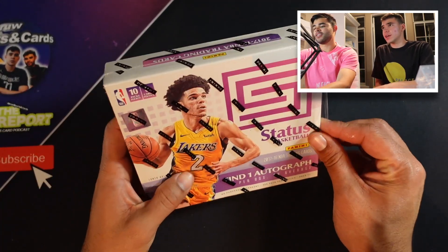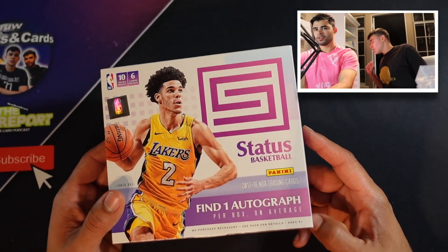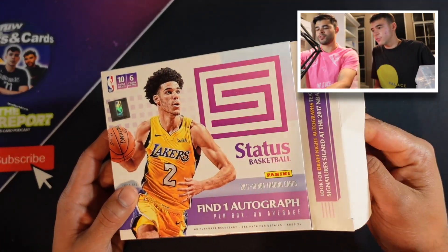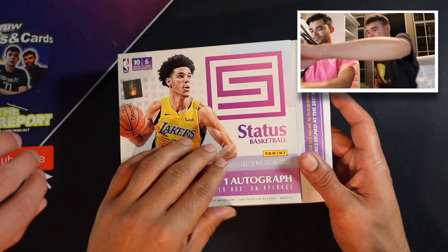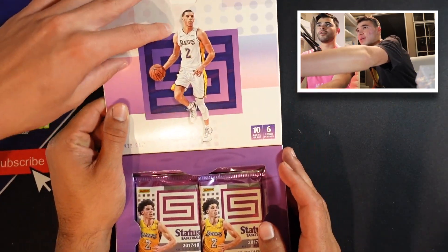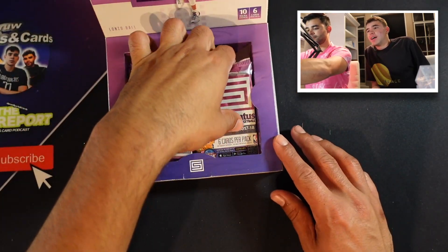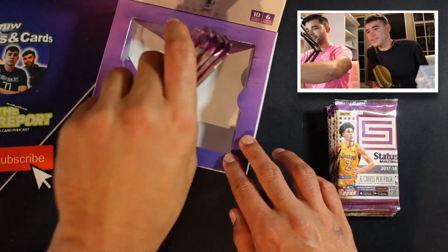We could also get Kuzma rookies in this. We could get Kuzma rookies, we got Tatum, we got Lonzo rookies. And this is Mitchell - Donnie Mitchell. Look and then you have the short hair Lonzo on the flip side there. Short hair Lonzo or long hair Lonzo? I actually think long hair Lonzo looks better. If it's a fashion contest, I'd agree.